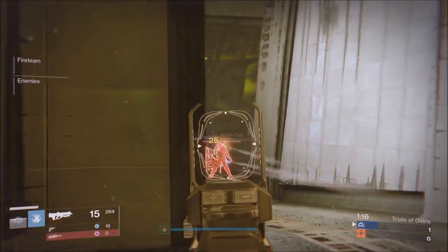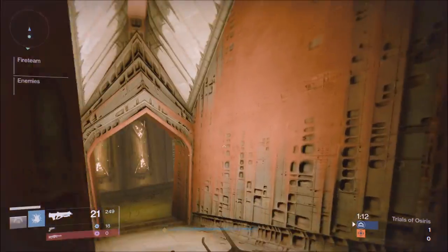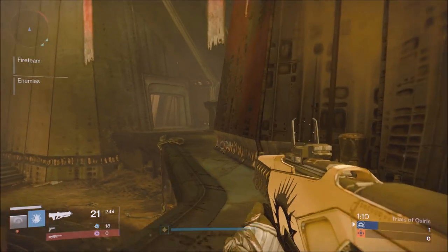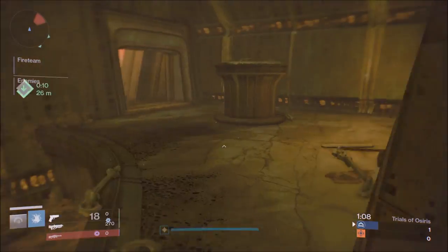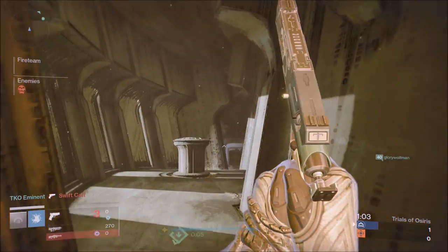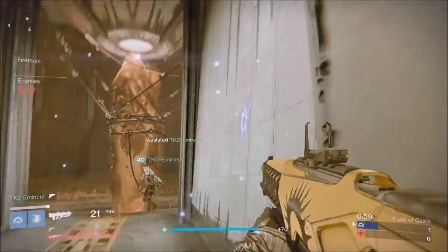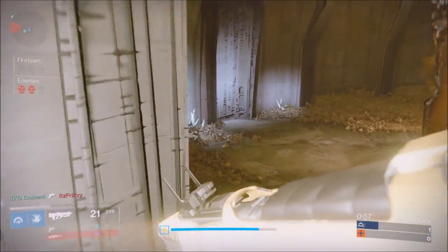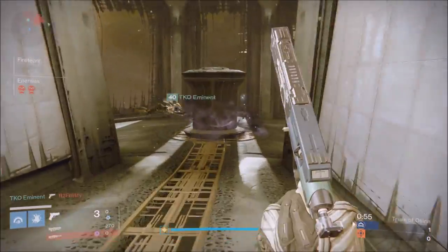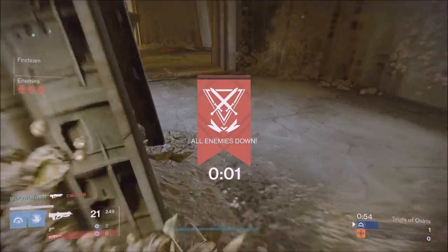Or you could be the Solar Warlock. The reason behind that is there are slim hallways on this map, giving you the ability to stick people — you can have double stickies on that Warlock. Also, you can use self-res. This map is really big, so let's say there's one person on your team alive — he can divert the other team away from your orb, you can self-res, get kills and reses. Those are the two I would recommend for the Warlock.